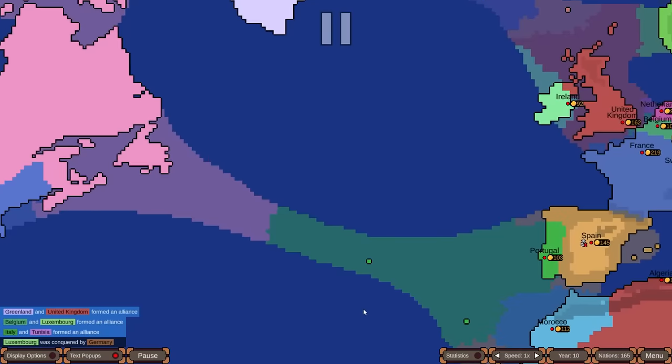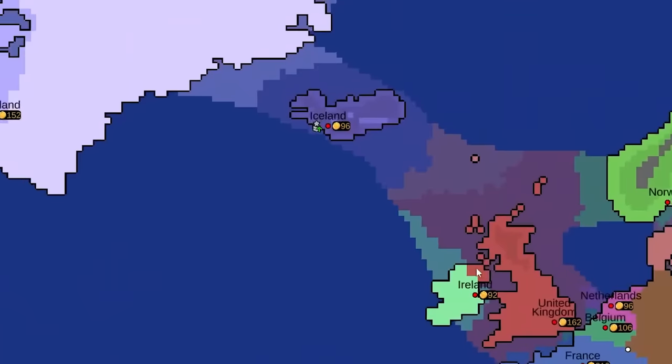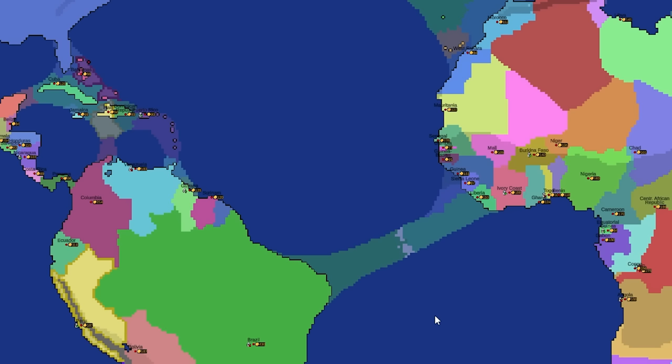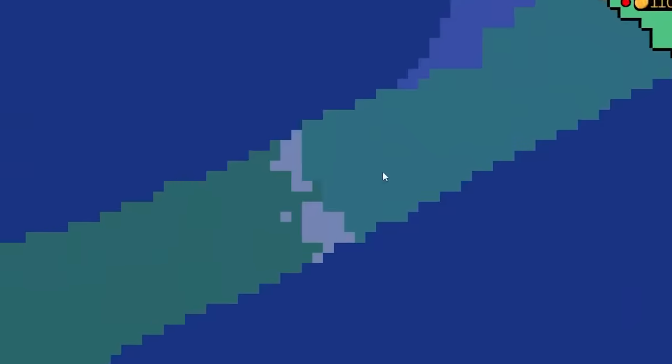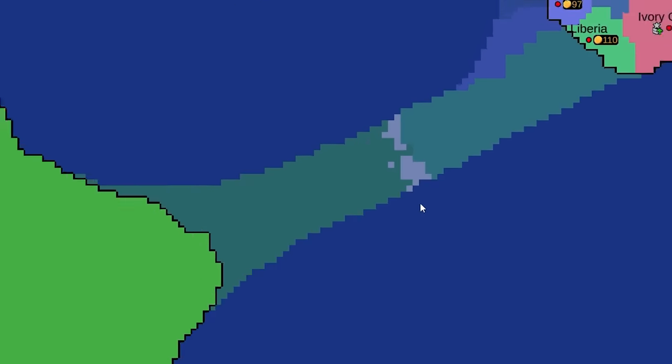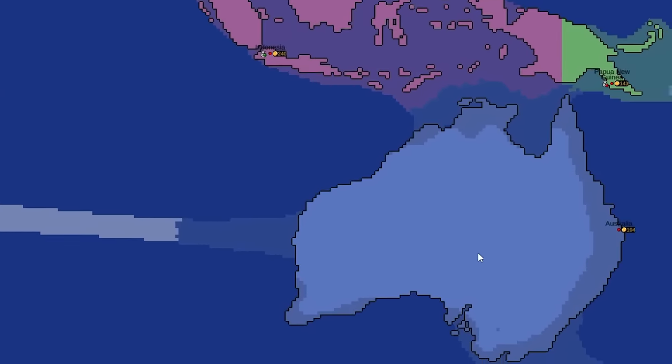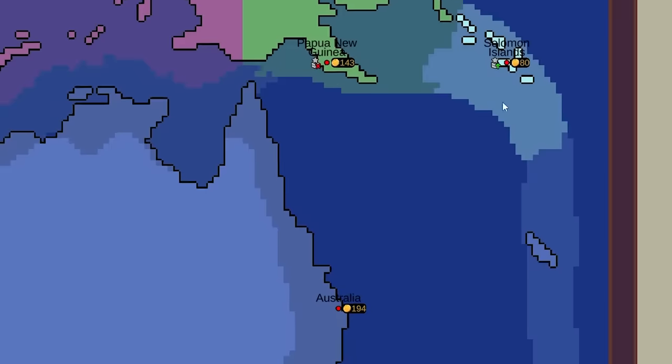There are a couple of key crossing points: one in the Atlantic, and the British can possibly island-hop from Iceland to Greenland to Canada. There's also a crossing between South America and Africa — it'll be interesting to see what Liberia does against Brazil. Madagascar can jump to Australia if they wish, and New Zealand has to worry about two different sides.